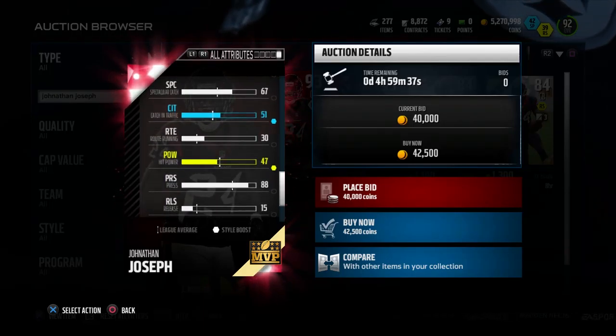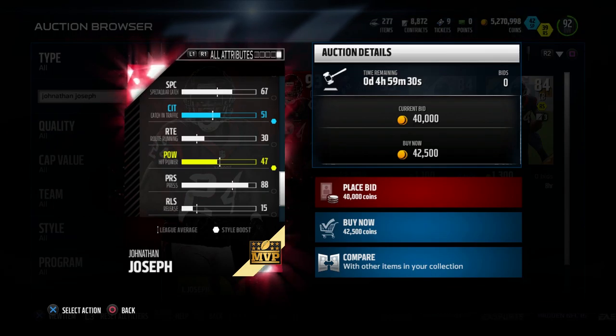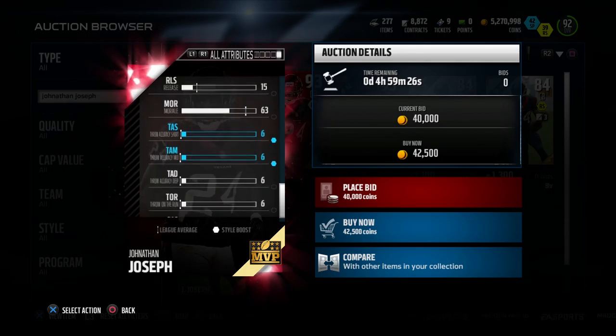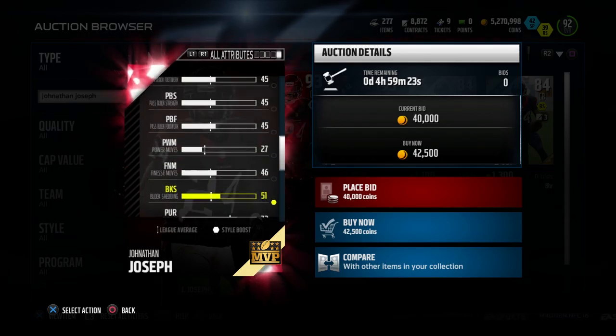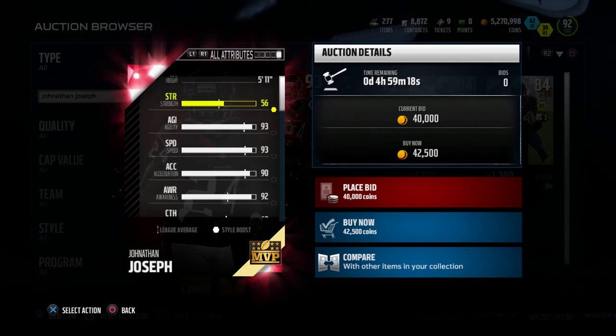Block shedding, strength, tackling, and hit power are kind of low on this card: 51 for block shed, 56 for strength, 60 for tackling, and only 47 for hit power. So he's not the best for run support. But again, a really good coverage corner and somebody you can get for fairly cheap right now, both on salary cap and in Ultimate Team.